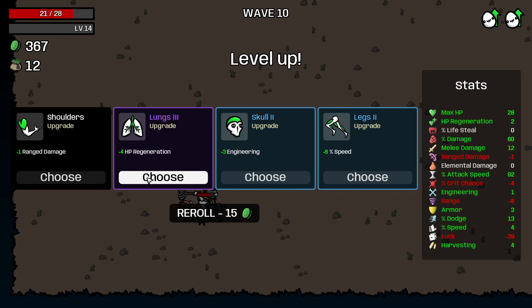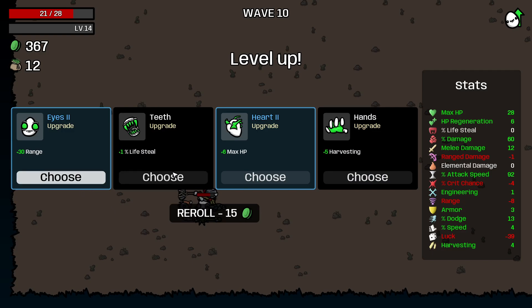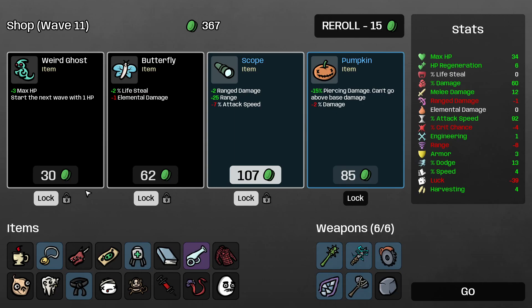HP regen would probably be good, or speed — we don't really move right now. Let's get HP regen. Max HP — this is it, this is death. This weird ghost is death. We gotta take it — I didn't even think about that when I locked it. Alright, take it. Take the extra life steal.